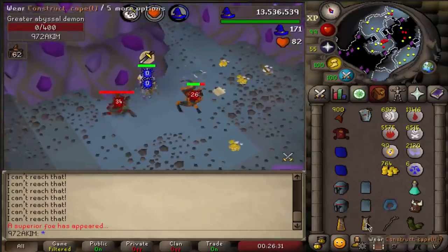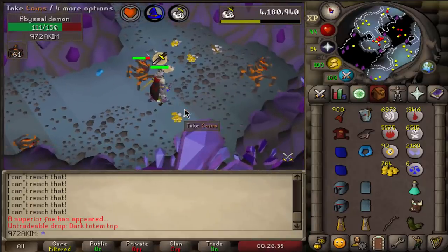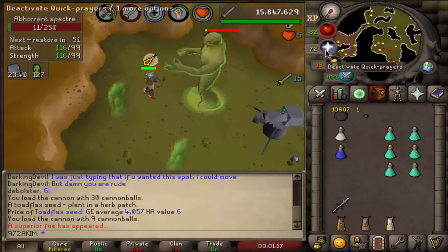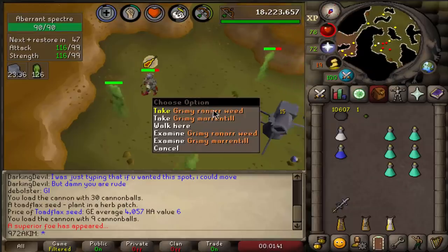Let's see the moment of truth — we got another dark totem top. And there's a heart drop right here.